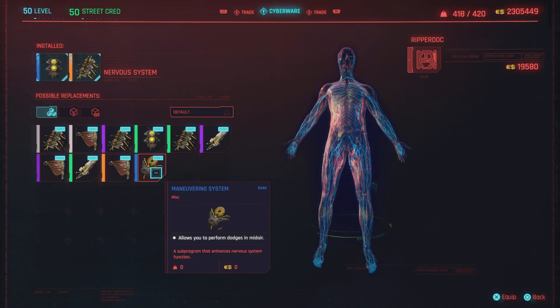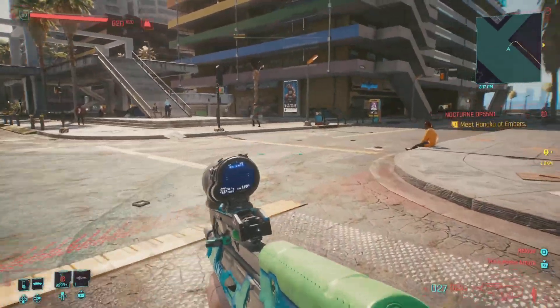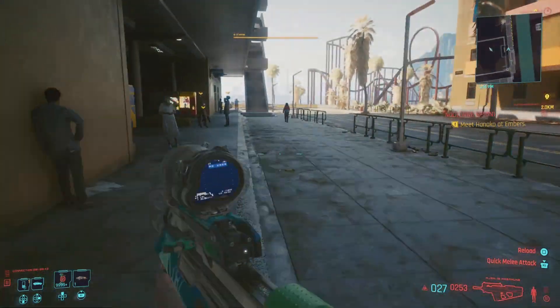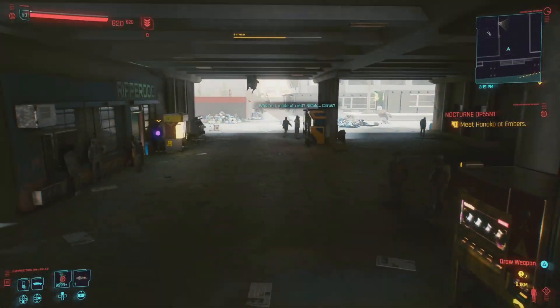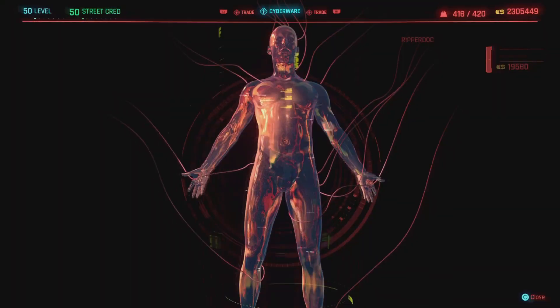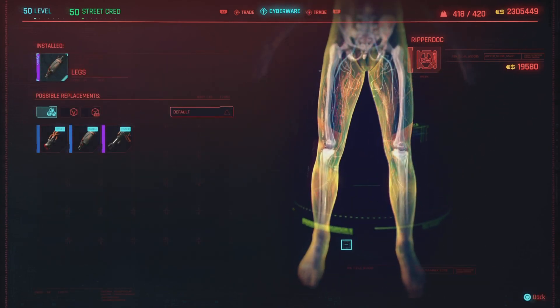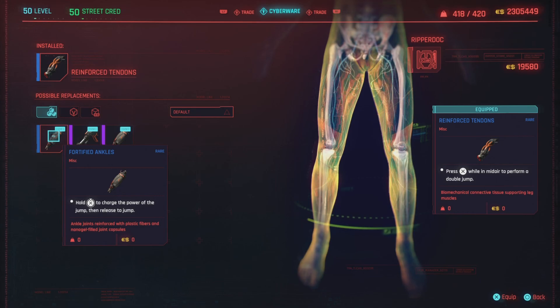As I was playing around using the boost dash jump with this, I was surprised — I can actually move around pretty fast. I did try this with my fortified legs and it really didn't work too well. So I highly suggest just use the regular jump, the double jump, or even the power jump. Head back over to the Ripper Doctor, and if you have those legs for flying around like Batman, switch it up to the reinforced tendons or just your regular jump.